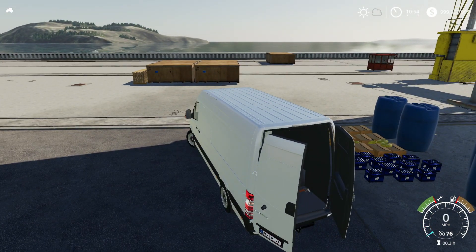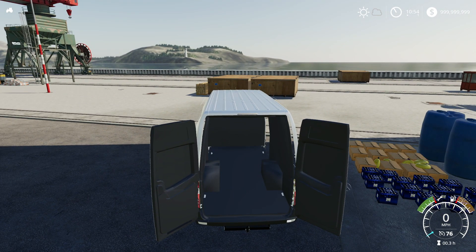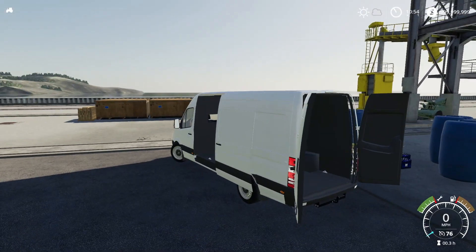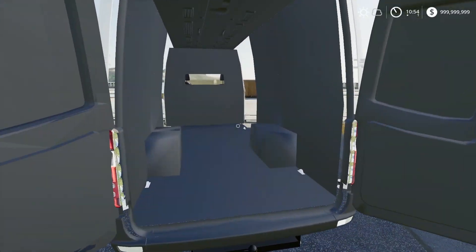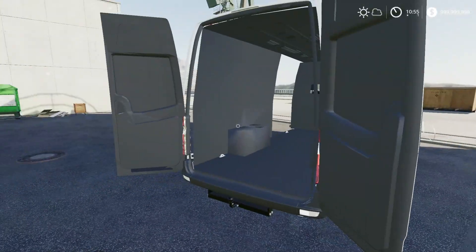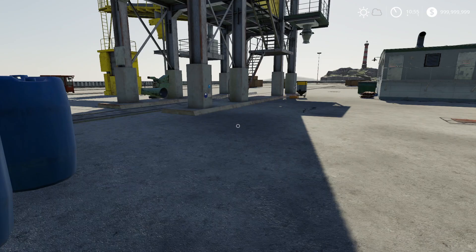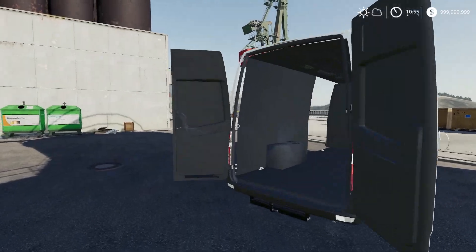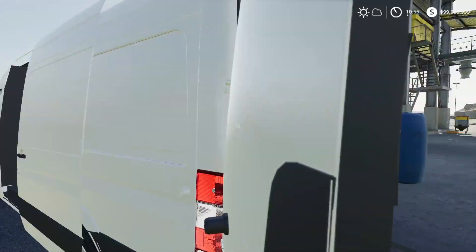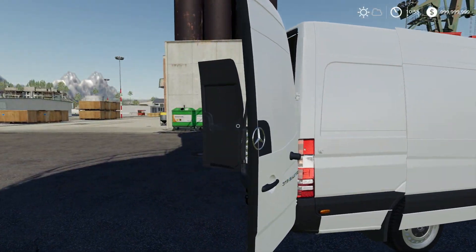We're going to open this up. Something I want to say about this vehicle is the back doors don't actually have collision. I think the side doors do, but the back one doesn't, which means stuff can just kind of fly out of the back. So we're going to have to be kind of careful. If that does happen, my apologies. We'll try to just ignore it because there's really nothing I can do. I'm not sure how to make the backing physical since it's not.